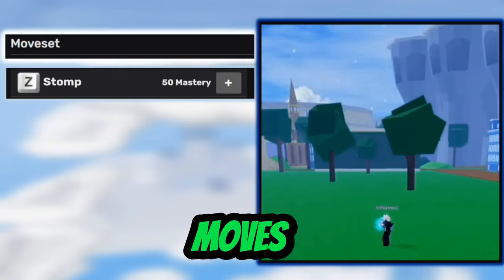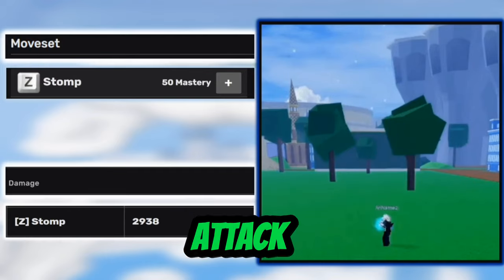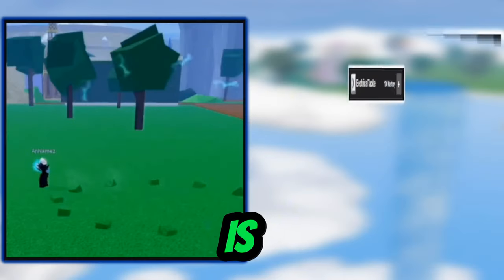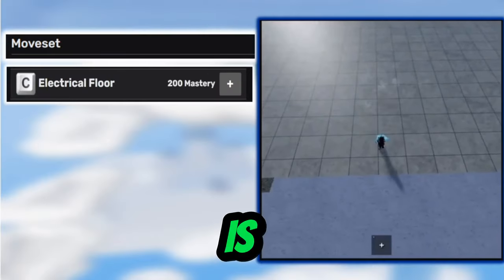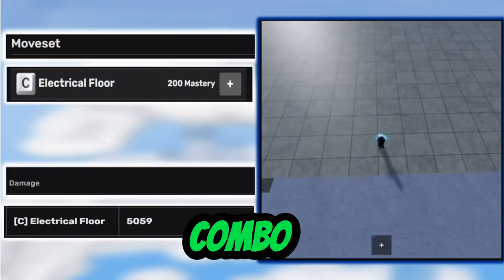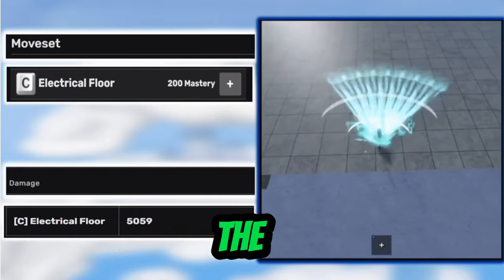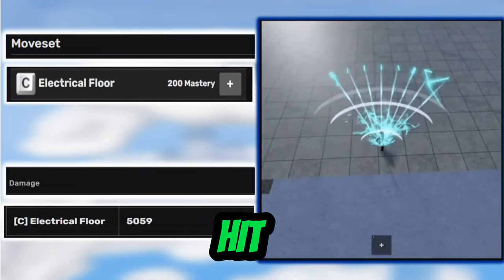Electric also has moves. The first one is Stomp — it can be used as a counter-attack for long wind-up moves that the user can jump over. The second is Electric Tackle, which can be used for mobility. The last one is Electrical Floor, which has good combo potential because it stuns the enemy for the entire duration of the move, so you can link other moves and hit them while they're stunned.